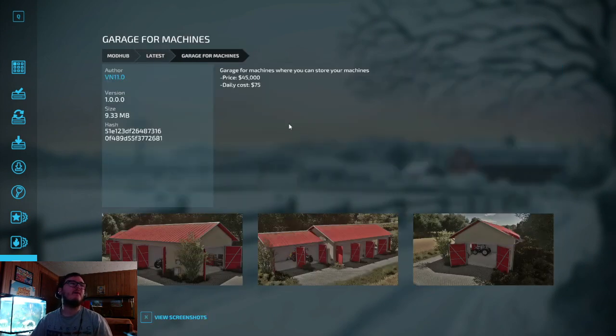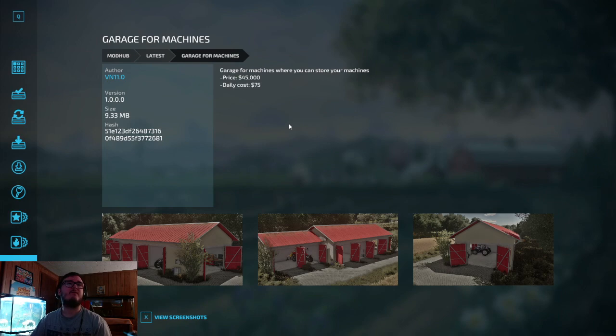Garage for Machines is out by VN 11.0 — a garage where you can store your machines. Price is $45,000, daily cost $75.